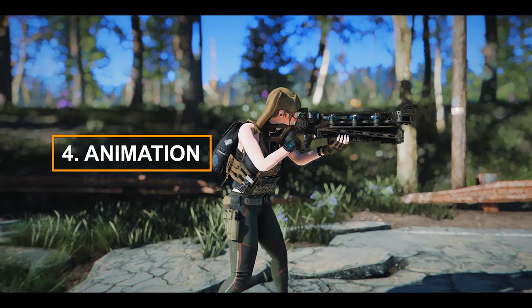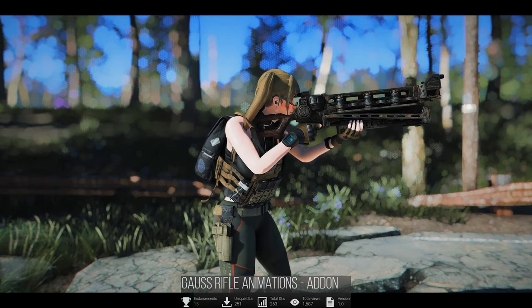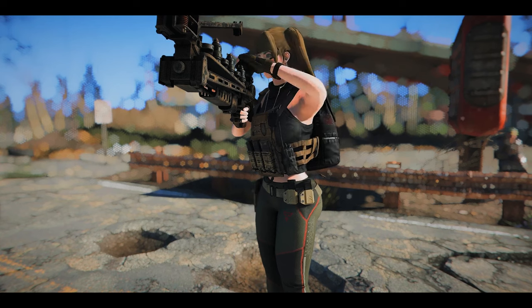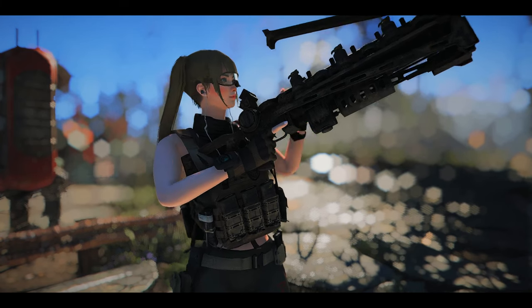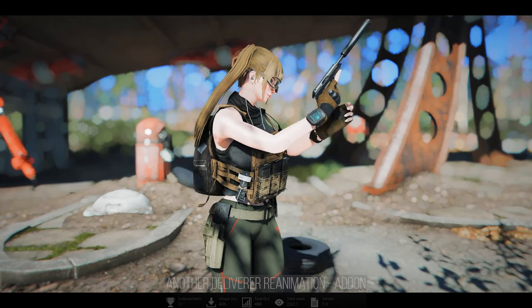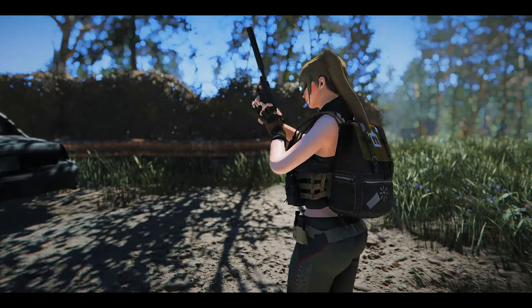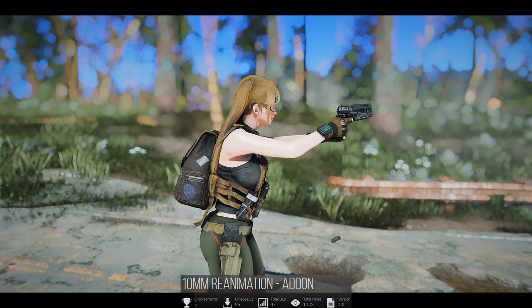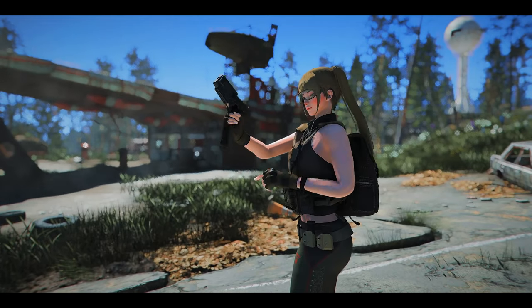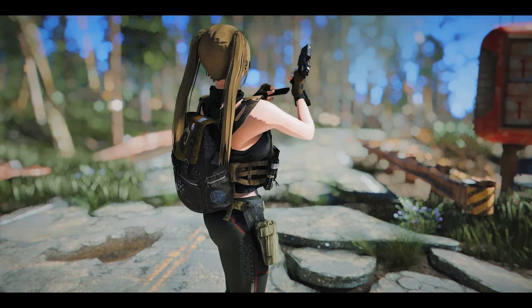In this segment, I've gathered a few animation mods that you might find interesting. First up is the Gauss Rifle Animations add-on. This mod enables X-Cadaver's Gauss Rifle Animations to function in the third-person perspective, complementing the previously introduced Gauss Rifle Animations. There's also the Another Deliverer reanimation add-on, which incorporates the Another Deliverer animations into the third-person perspective. Additionally, the 10mm reanimation add-on ensures that the previously created 10mm pistol reanimation by Ronald now applies to the third-person perspective as well, bringing exciting news to players who primarily play in third-person.